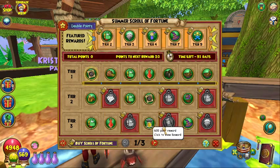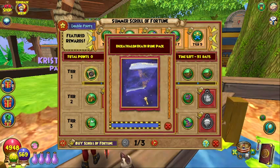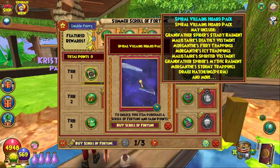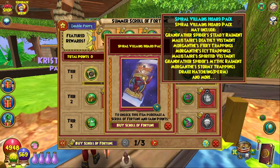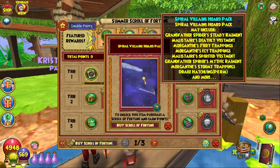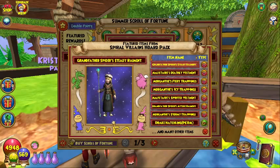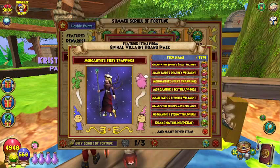Then at 615 in tier 3 we have Decathlon Death and then Paxil — it looks like we will be having either a Death or a Life Decathlon soon. For the next premium at 655 we have the Spiral Villainzord Pack. It appears this is where the Drake Hatchling permanent mount will be coming from, because there's a dragon on the picture, and it says you can have Grandfather Spider, Steady Rayman, Malister's Death Threat Vestimate, Morgant's Fiery Trappings, Morgant's Icy Trappings, Malister's Spirited Vestimate, Mythic Rayman, Morgant's Stormy Trapping, and the Drake Hatchling Permanent. If you inspect Morgant's Stormy one, you can see they have the upgraded spell version of Troll — so with Troll you get a summon of 2-pick minion when you hit with it. That's pretty cool. Leprechaun on the other one is upgraded as well to include the heal, and Gull — all of them are upgraded spells on the cards. Especially Morgant's is probably the best one.